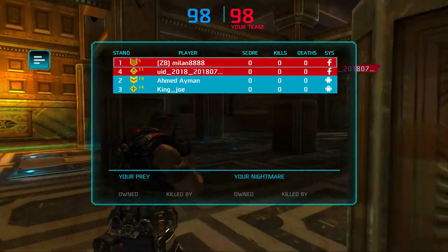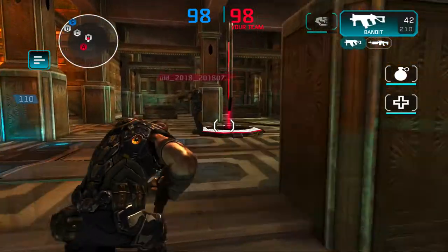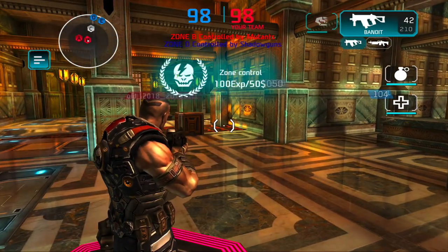Ahmed spawned now — yeah, a little bit higher ranked. I'm going to sprint to take B first. The closer you are to the center of the zone, the faster you take over it.